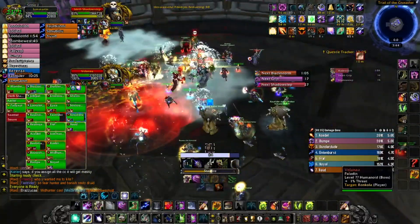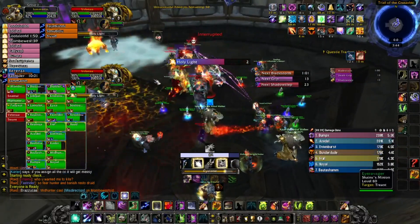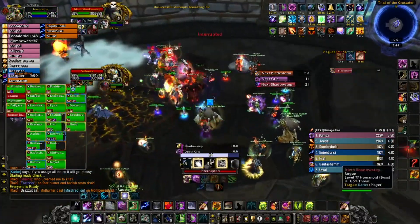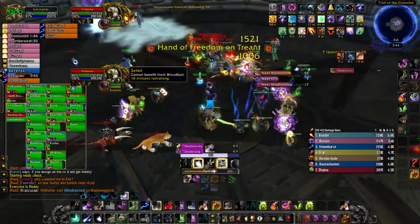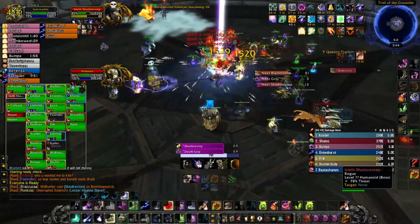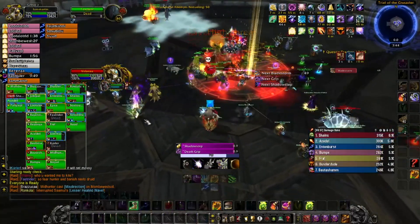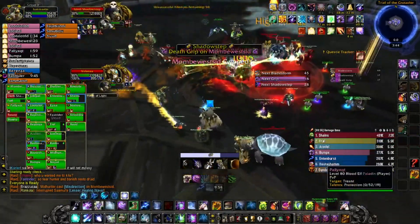Faction Champions are a unique queue boss in that there is not a single boss type mob or a series of mini bosses, but a team of 10 champions on 25-player. These champions are modeled after player classes and use many of their class abilities. The champions will choose targets largely at random, so it's crucial to constantly be aware of who they are targeting to ensure survival.